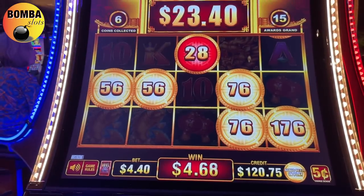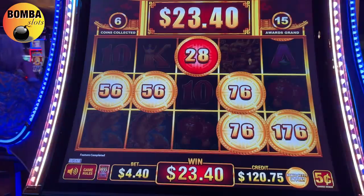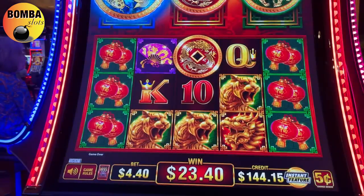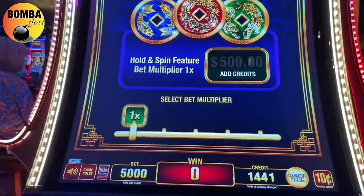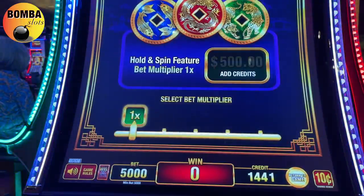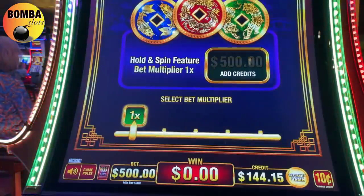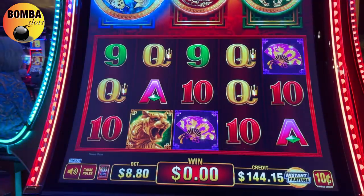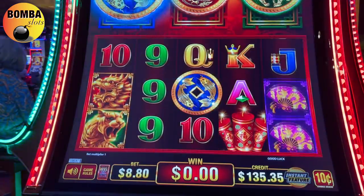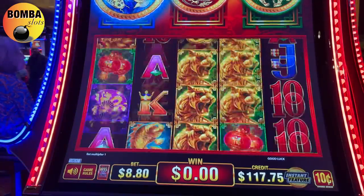$23 dollars - stop the spins for $23 dollars? Let me see how much to buy the feature here - oh, $500. Should we do it guys? I have to add credits. $356 left - let's not do it just yet. Let's do some 880 bets first. We might get a bonus organically - we didn't, but we got paid $32 on this 880 bet.